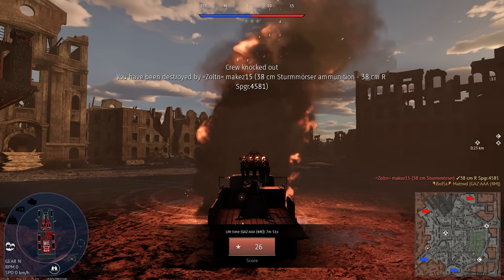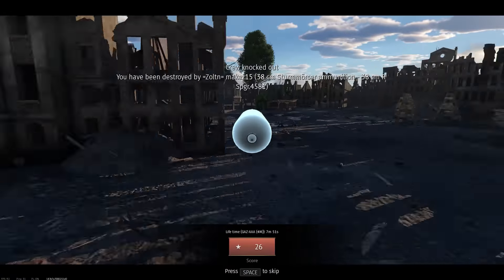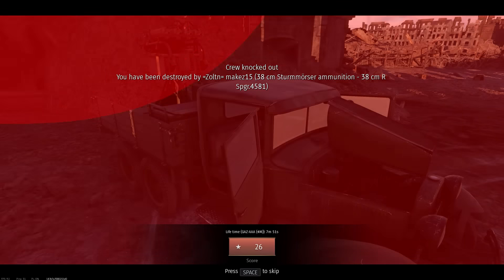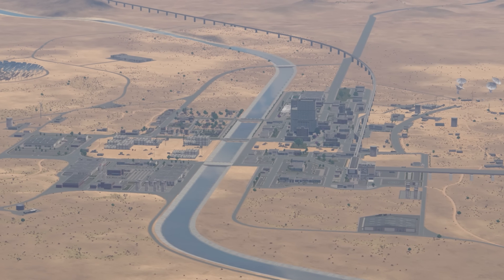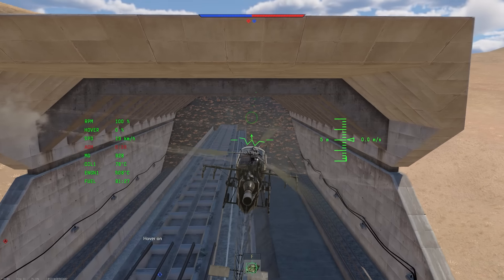If you're able to use the Sturmtiger for indirect fire, the other player gets to witness a very strange shell cam as it flies through multiple walls. On the spaceport ground map, the train track goes into a tunnel, but it seems construction hasn't been completed — where's the rest of the train track?